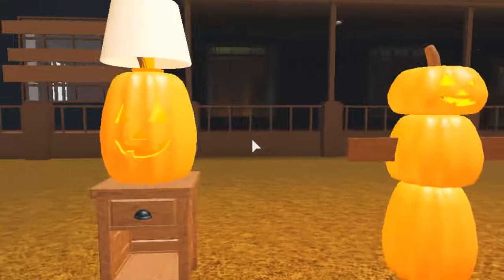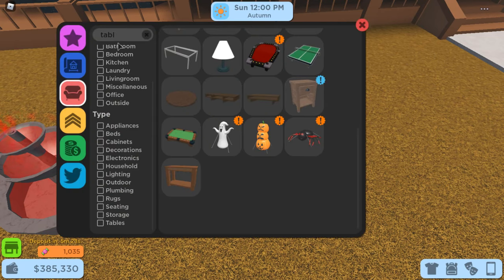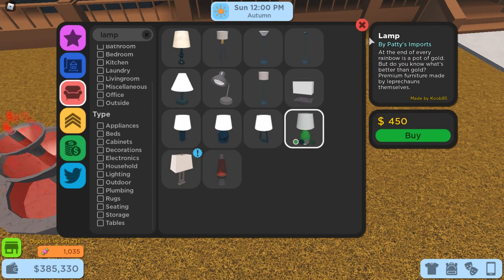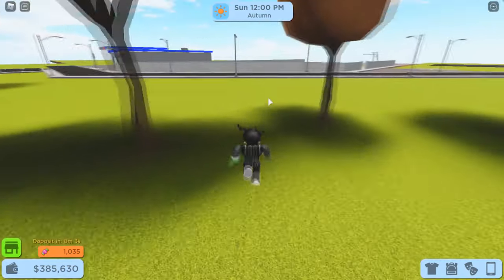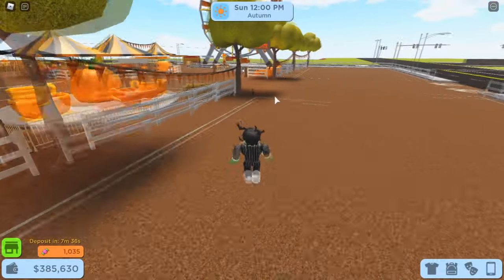For our jack-o-lantern lamp, you'll need a lamp — go into your shop menu and type in 'lamp.' Any of these shaded lamps will work. You'll also need a jack-o-lantern, so let's head over to the Halloween festival to grab one. To carve a pumpkin, click F as you usually do when you're paying your respects, and select a pumpkin size.